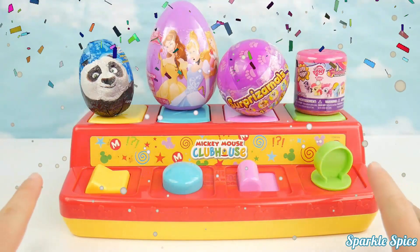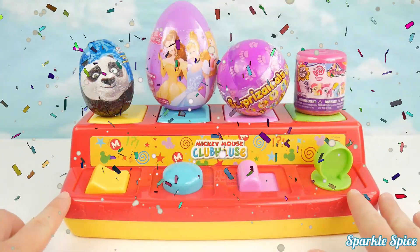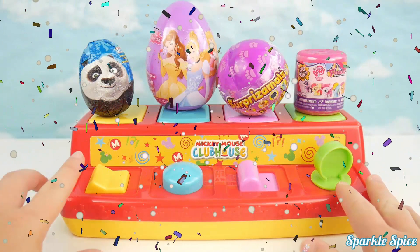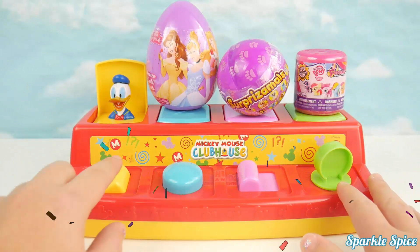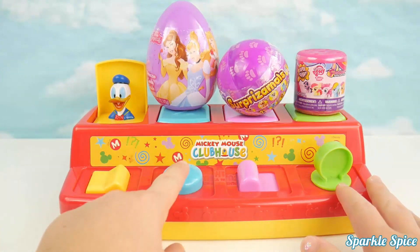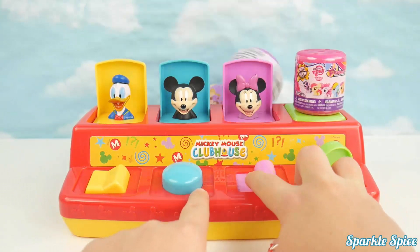Hey guys, it's Sparkle Spice. Today we're going to learn colors and numbers with our Mickey Clubhouse Pop-Up. Let's get started. This is yellow — Donald's hiding under there. Blue — Mickey. Pink — Minnie.